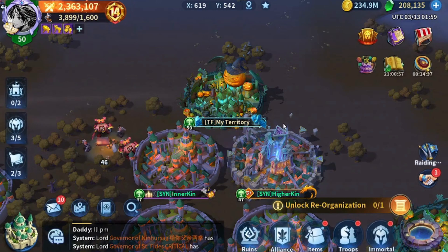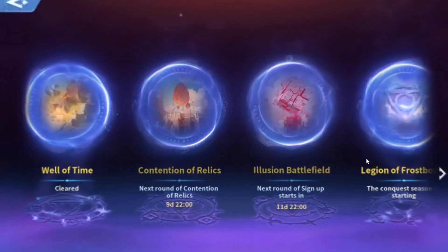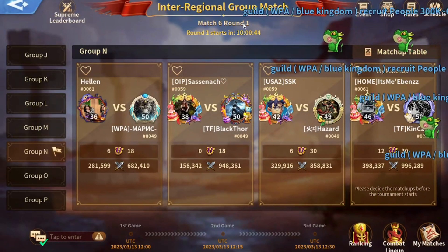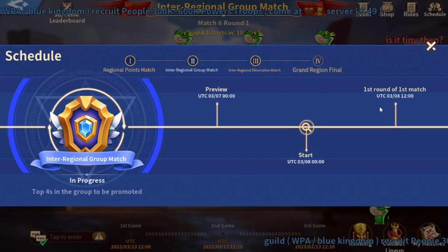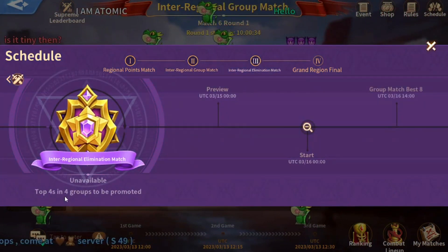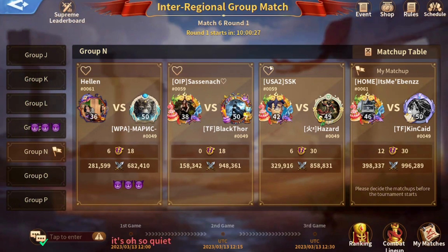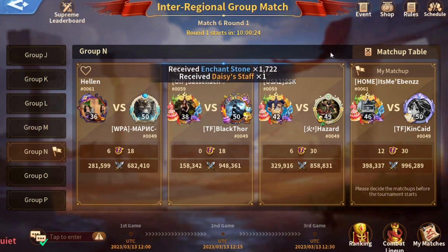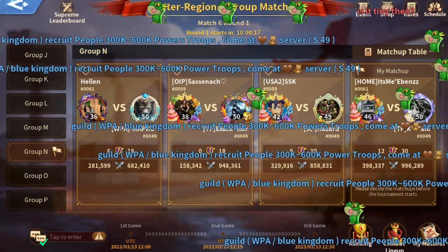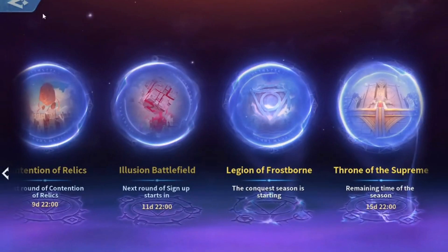This is why I'm saving gems right now and holding back from spending on my VIP level. However, we have the Journal of the Supreme Roots phase almost done. Looking at the schedule — the first round, first match, interregional elimination group — this phase starts at the 15th. If I get a hard opponent in the interregional match that I'm not 100% sure I can beat, then maybe I'll reconsider spending gems on my VIP level.